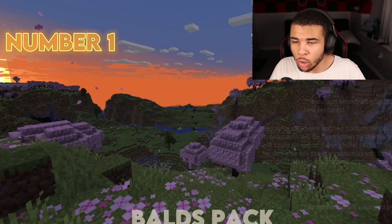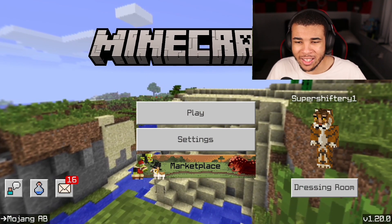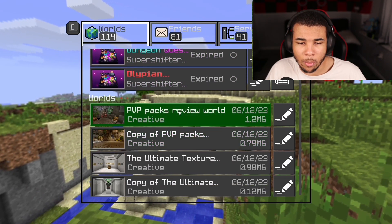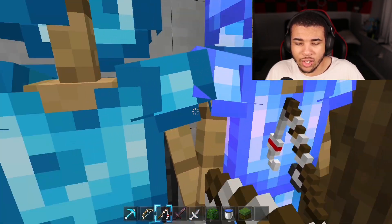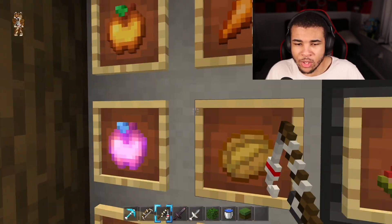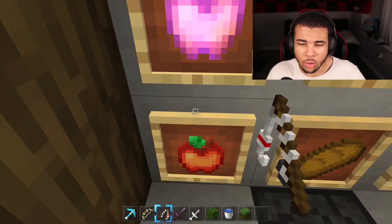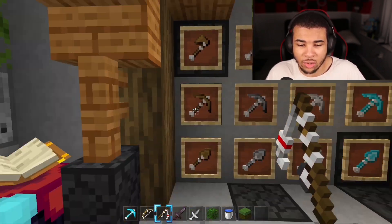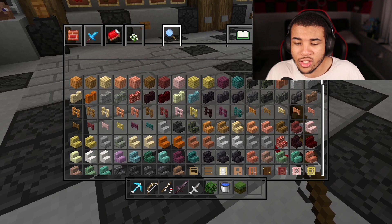Coming in at number one, we have Bald's pack — this pack is legendary. It actually goes back to an old Minecraft screen, which is definitely nostalgic for a lot of people. It has a clear UI. Everything in-game is super bright. Looking at the armor: Leather, Chainmail, Gold, Iron, and Diamond — looks absolutely impressive. The bow probably doesn't have a pullback either, though all the bows in this pack have been pretty interesting. Here's the food — they've done some changes to it, which is cool. There are a lot of tools as well. And they have a nice clean chest UI.